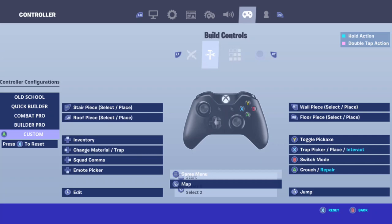Next is Build Controls. LT is Stair Piece, RT is Wall Piece, RB is Floor Piece, and LB is Roof Piece. I don't really use the Roof Piece. The reason I use Stair, Wall, and Floor as LT, RT, and RB respectively is because if you're getting shot at, the first thing you're going to want to do is put down a wall — so you're going to click RT.